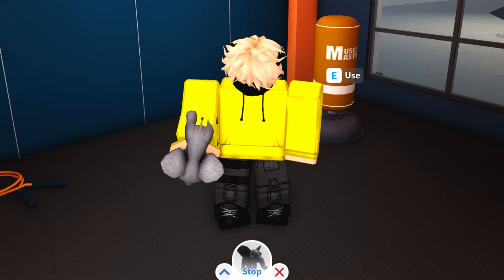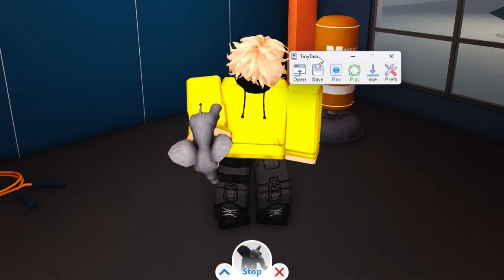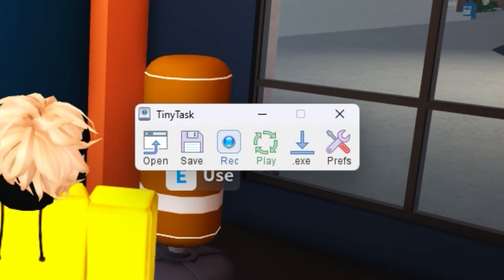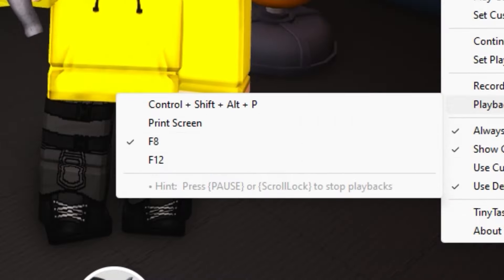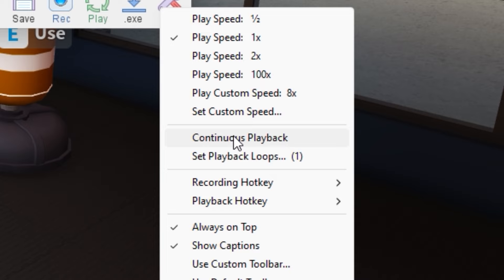Now, the secret program we'll need is called TinyTask — you can find it in the second link in the description. To set it up: press the prefs button, make sure you have 1x speed selected, make sure always on top is on, hover over playback hotkey and turn on F8, and the most important setting — turn on continuous playback.